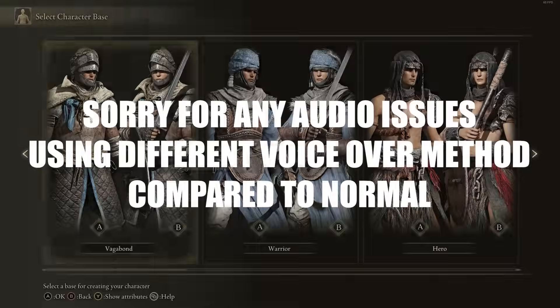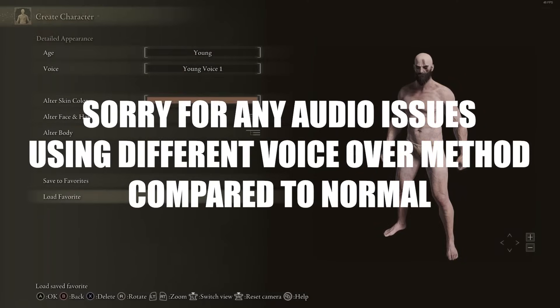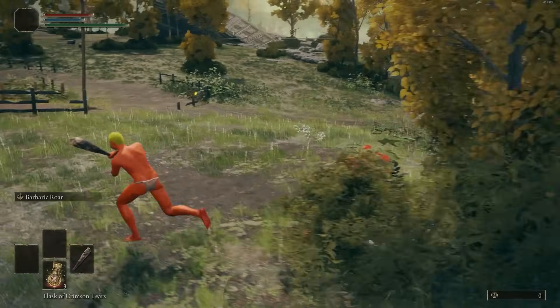To start off, I'm going to go with the Wretch class — it just makes it simple for everybody if you're going with a different build. Definitely go with the Golden Seed as your starting gift. I'm going to spec into a Faith/Intelligence build as I'll explain later on. We're going to do a lot of skipping early on because everyone knows where to go.